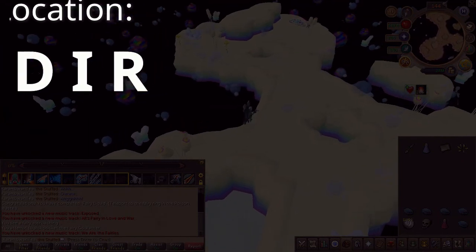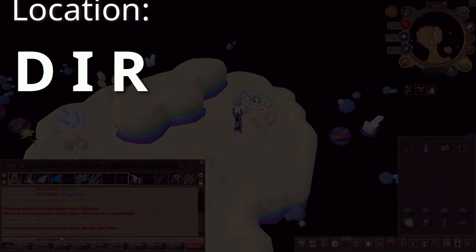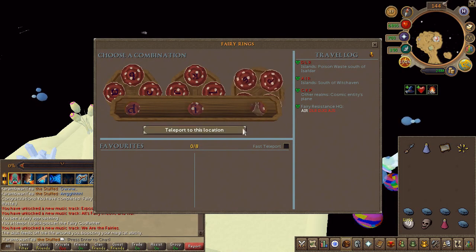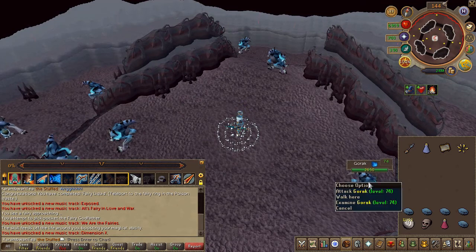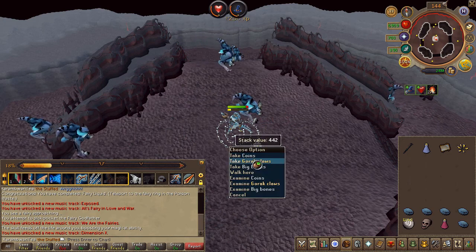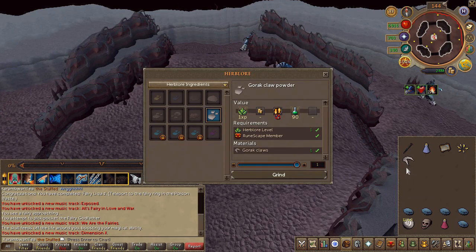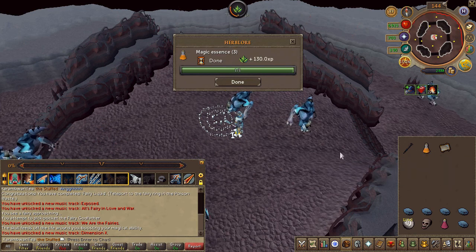Slay a Gorak until you obtain a Gorak Claw. Head back to the fairy ring and type these coordinates. Once transported, slay a Gorak until you obtain a Gorak Claw — it is roughly a 30% chance and you only need one. Once obtained, grind the claw. Then use the star flower on the vial, then use the Gorak Claw to create a magic essence.